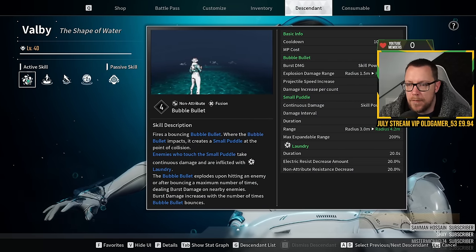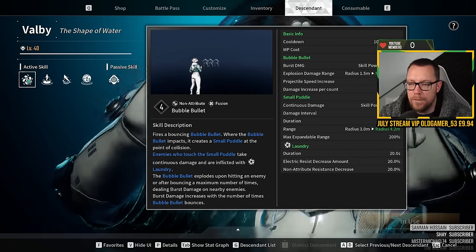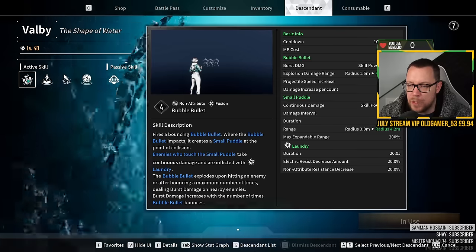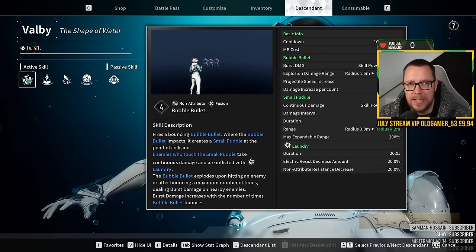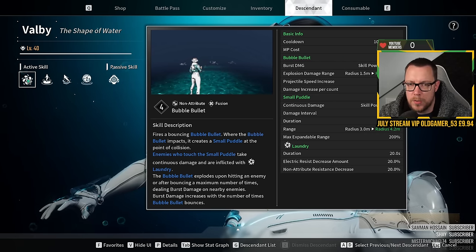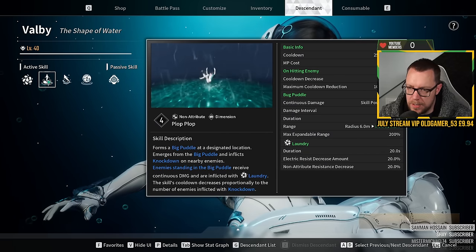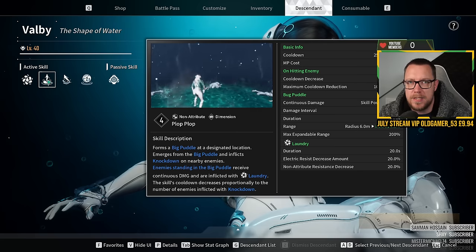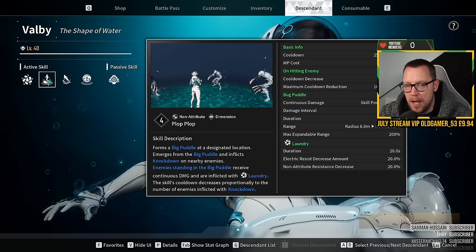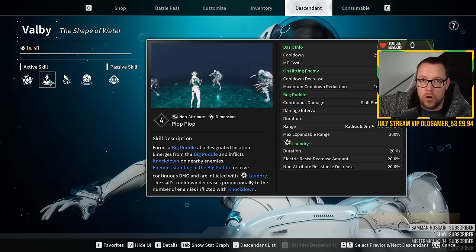Your main skill is called Water Bubble. It fires a bouncing water bubble — where the bubble impacts, it creates a small puddle. Enemies who touch the puddle take continuous damage and are inflicted with Laundry. The bubble explodes upon hitting an enemy or after bouncing a maximum of four times. You're going to be using this a lot on keyboard it's Q — it's one of the core skills for what you'll use Volby for.